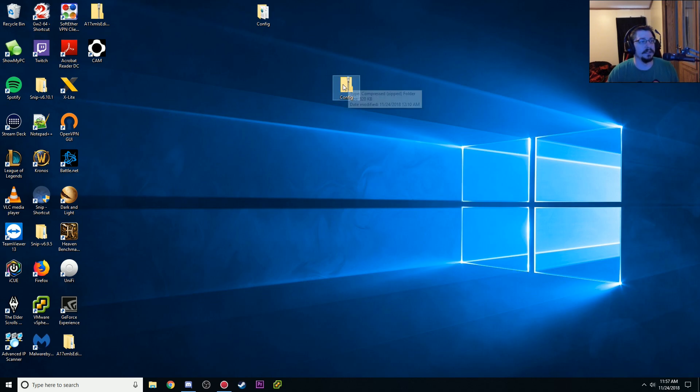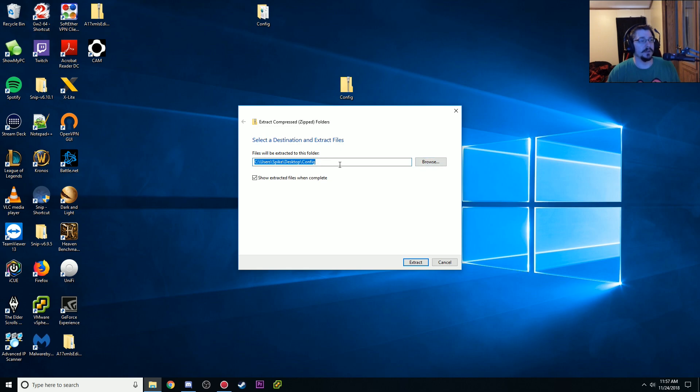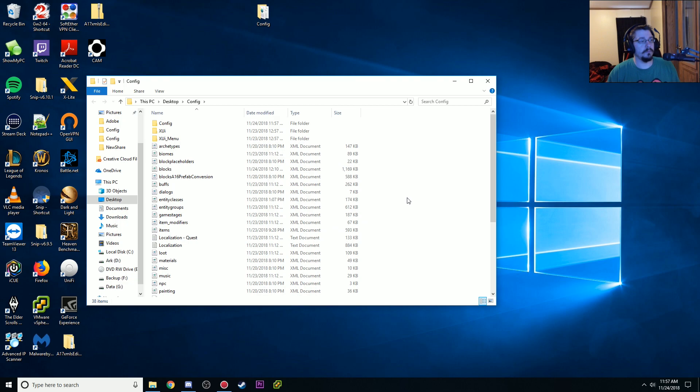So you're going to get them inside of a zip file like this. You're going to click on Extract All. You can extract all to your desktop, which is fine. Boom, they're there now.